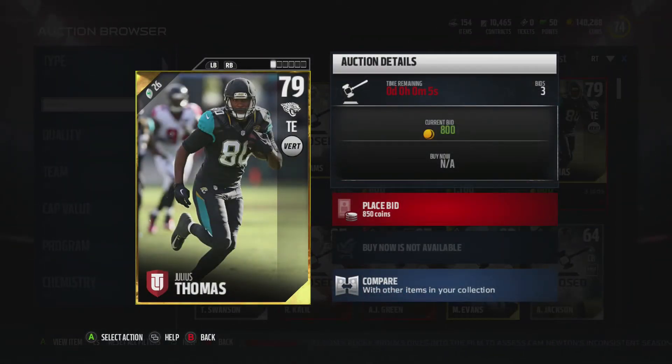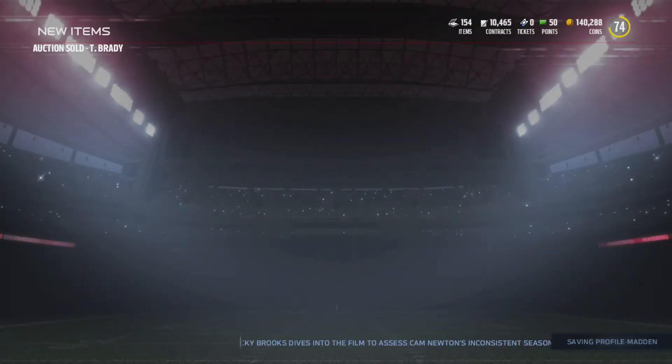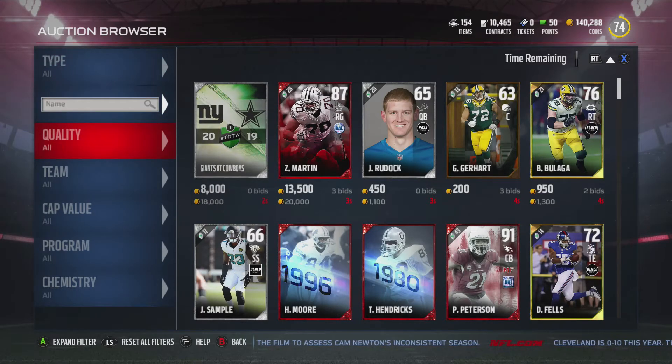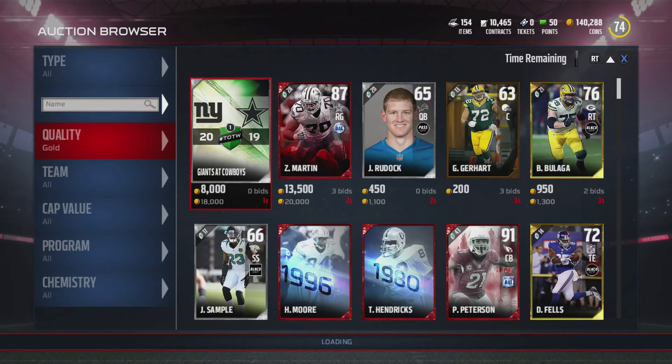Now, this isn't really a good example because it's 800 coins, but some of these cards you can get for about 300 coins just by doing that. As you can see, I just bid on the card — bam, that's how easy it is, guys. I don't know if that was even a great price; I just wanted to show you an example.